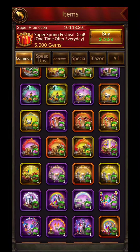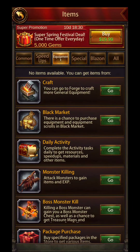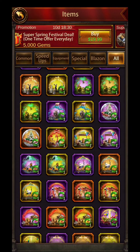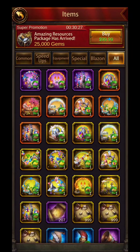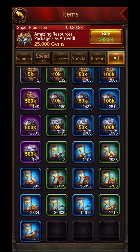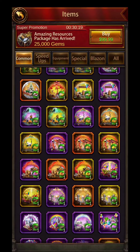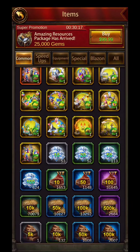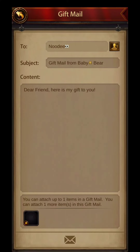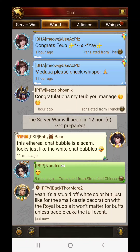I said I was going to buy all the skins and decorations — that was a mistake. I used a double coupon on the ethereal pack thinking I could send one of the chat bubbles to a friend, but as you can see here, I don't have that option. So I can't send the extra chat bubble to anybody.